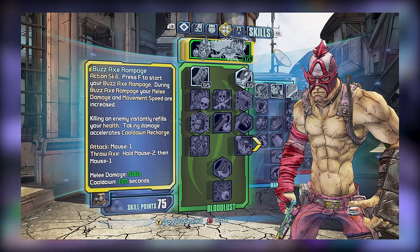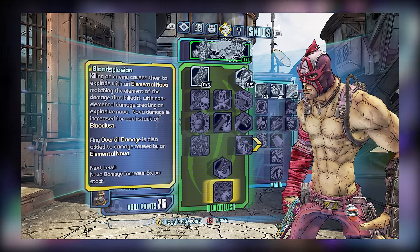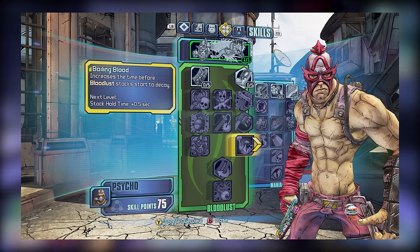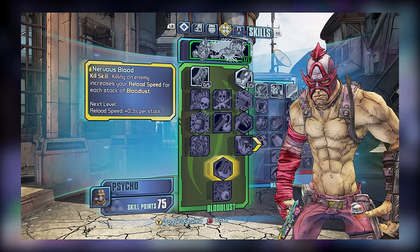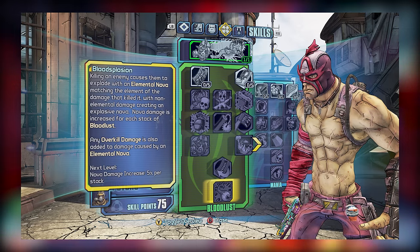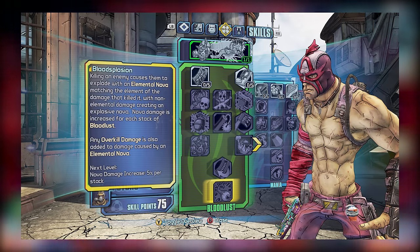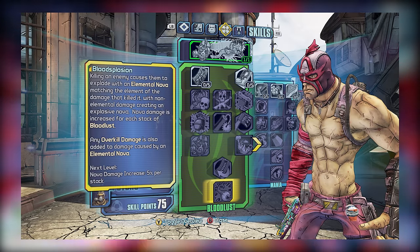Now we arrive at our final skills within this subtree: tier 4's Bloodtrance and Boiling Blood, tier 5's Nervous Blood, and the Capstone, Bloodsplosion. Since Bloodtrance only works with Buzzaxe Rampage, it's mainly beneficial to melee players, while Boiling Blood is a little more general as it can improve your stack hold time before Bloodlust stacks start to decay. Nervous Blood primarily favors gun builds, as it's a kill skill that improves your reload speed based on your stack count. As for Bloodsplosion, this might just be Krieg's best skill, as it causes explosions that match the element of the damage used to kill an enemy, and any overkill or excess damage also factors in, allowing for a snowballing effect where you can deal insane damage, provided you can chain Bloodsplosions together. It is a skill that's worth picking up if you have the skill points to spare.